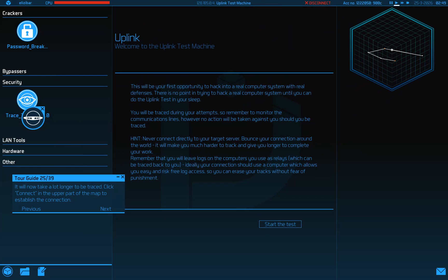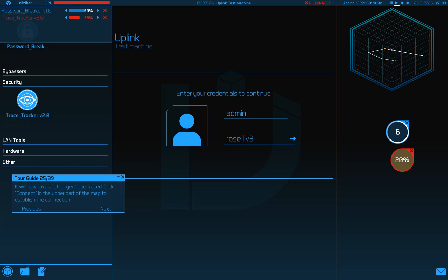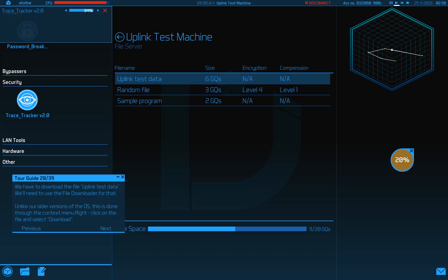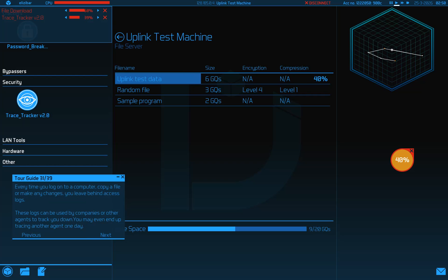Click connect - boom. Start the test, this is running. Let's put these things over here, I kind of like that. Let's give that a little more juice. I don't know if this means it's starved for resources and not going as fast as it could. Access file server - we have the seal file, Uplink test data. Download - oh, that's dope. File is now being downloaded. We have the processor; you can open this and send more processing power to that. 40% - that's not good, it might catch us, that'd be bad.